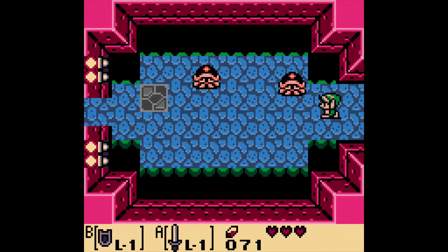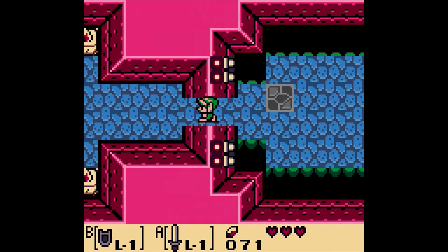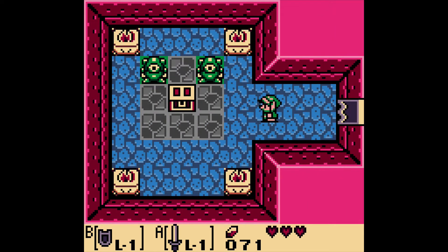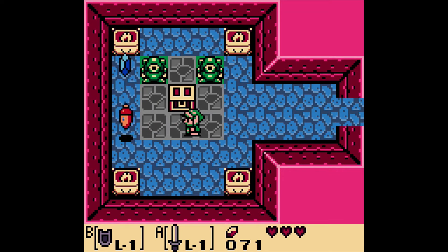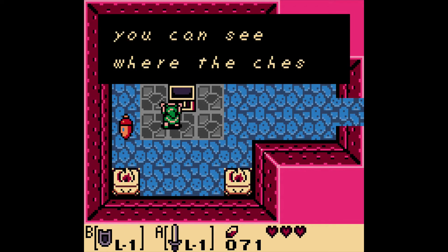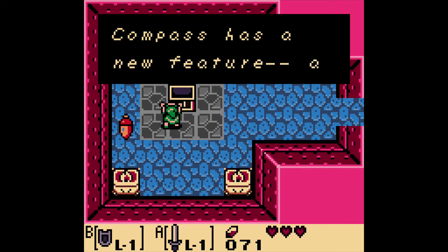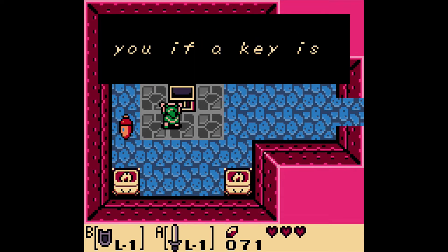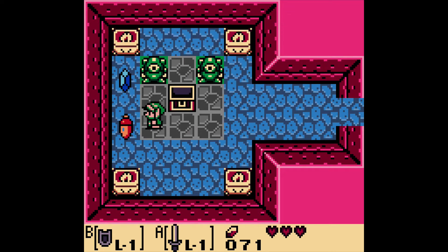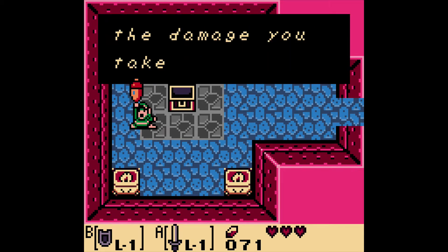We want to start by heading to the left, and we got these things here. To defeat these things, what we need to do is just knock them off there. And by doing that, we get a key. In this game we get keys, just like every other Zelda game. And we get the compass. The nightmare must be the boss. And we get a Guardian Acorn.